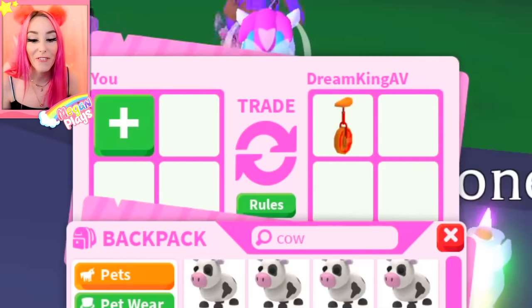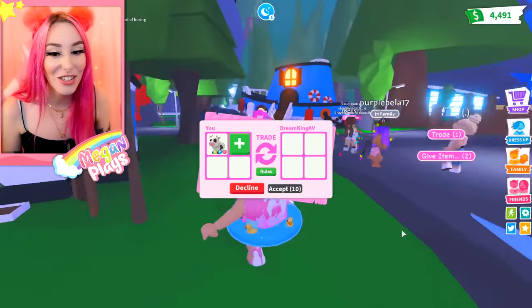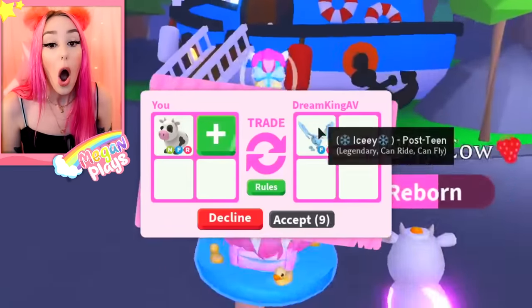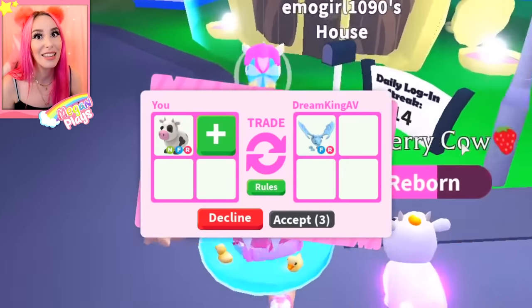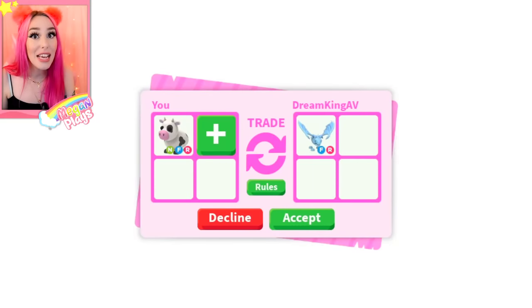They put a frost dragon in — did you guys see that? They literally put a frost dragon in and then took it away. And now a reindeer — is this person just flexing? A flyable rideable frost dragon! That trade honestly would be worth it, but I can't. I have so much sentimental value. Oh my goodness, this would be awesome. They declined it though.